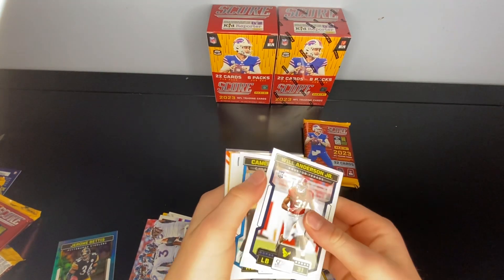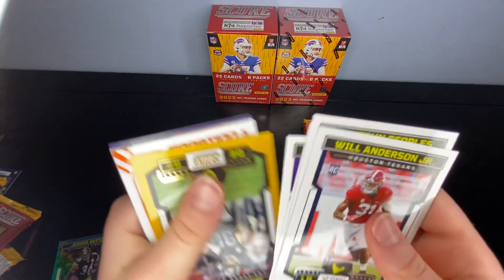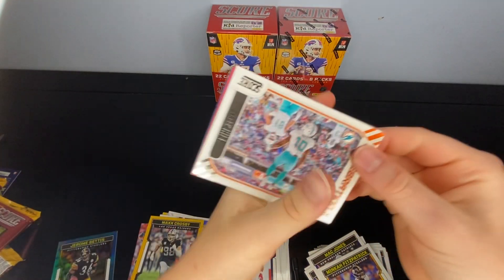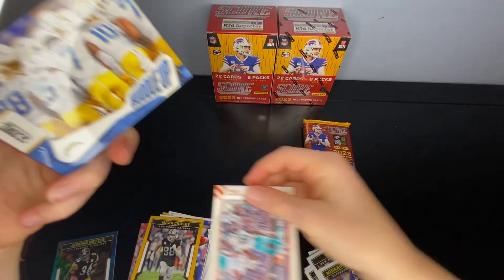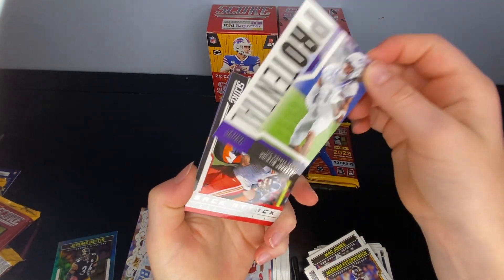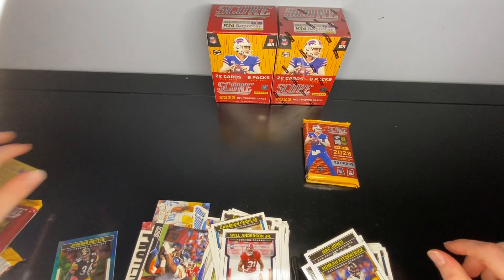Will Anderson — nice. Cameron Peoples, Antonio Johnson, Jordan Addison, Anthony Richardson again — nice. We got Max Crosby on our parallel, Tyreek Hill on the Celebrations. Huddle Up Chargers, Quentin Johnson Potential, Sack Attack Chris Jones, and then this one which we do not care about.